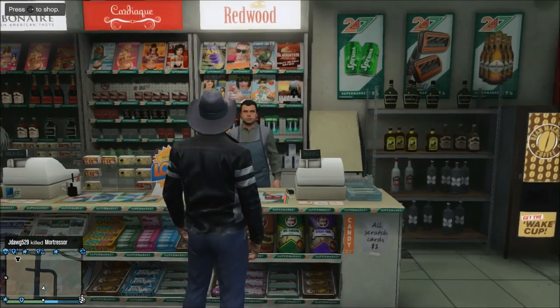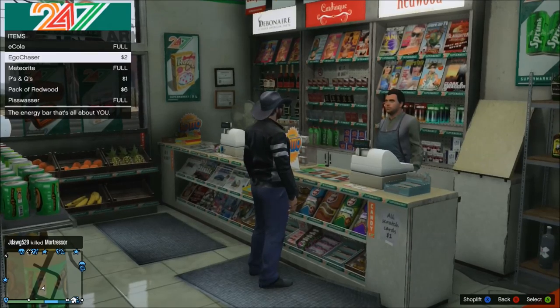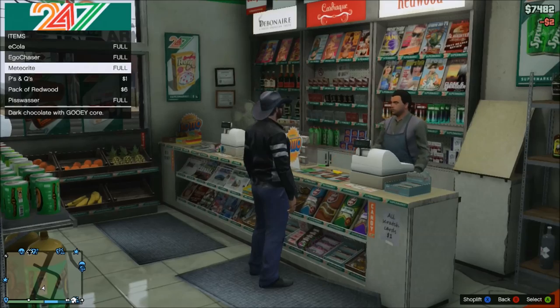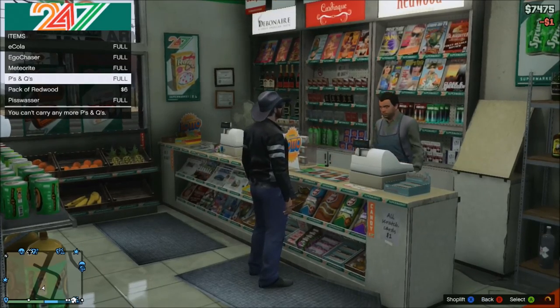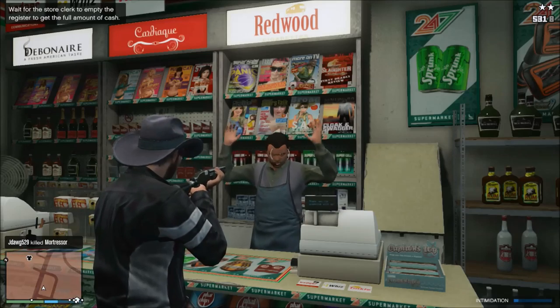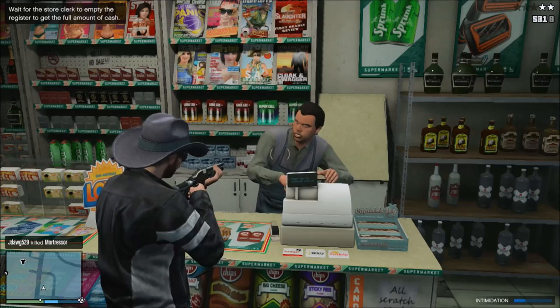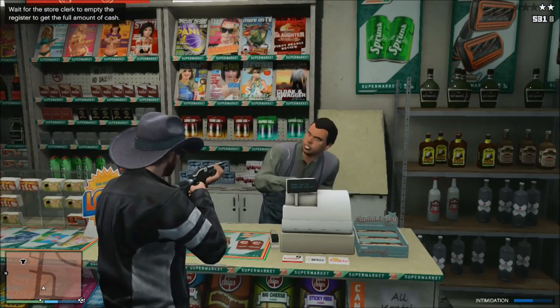Tip number two: buy some food. It's really easy to die in this game, so having anything you can use to regen health is always nice. After buying food at a gas station, you can always rob it to get your money back. Don't forget to shoot the stuff around the store clerk to make him work a little bit faster.